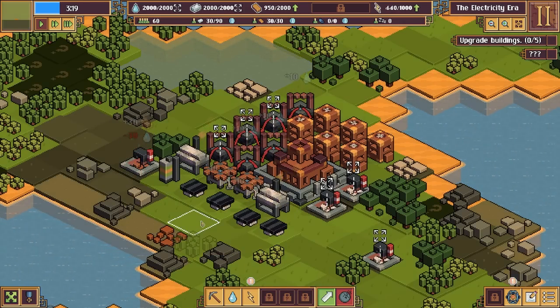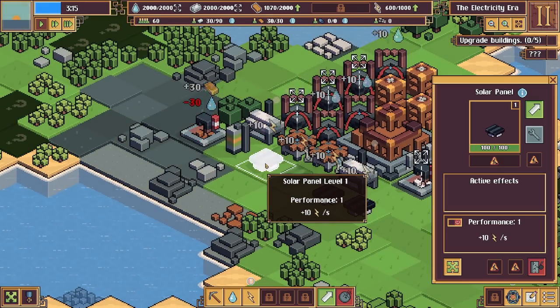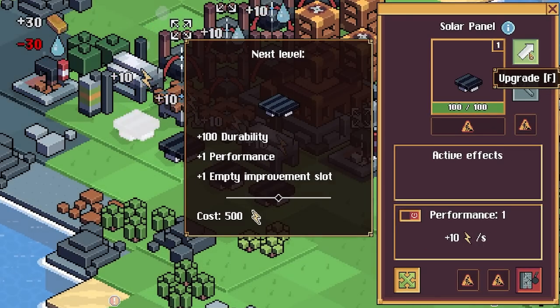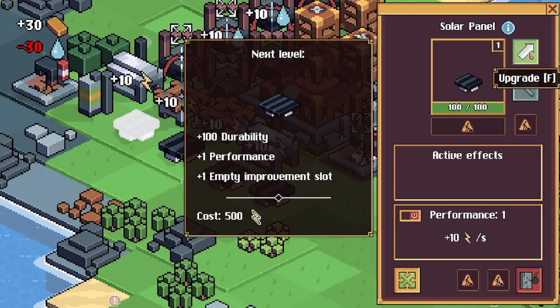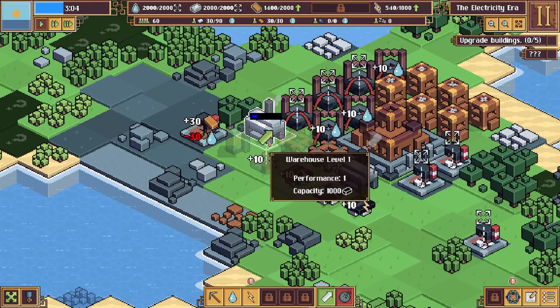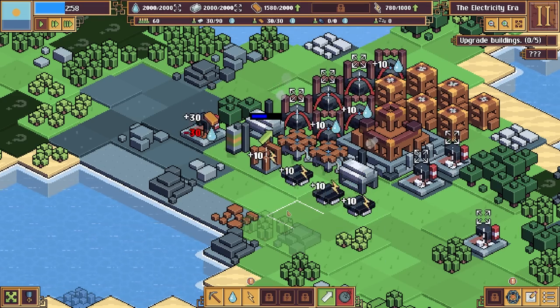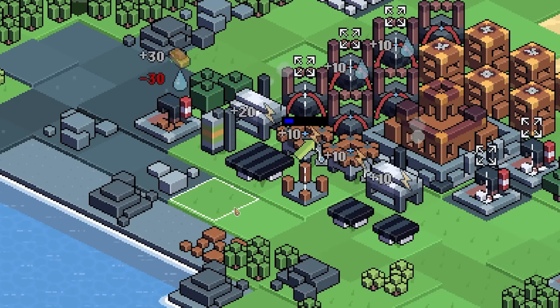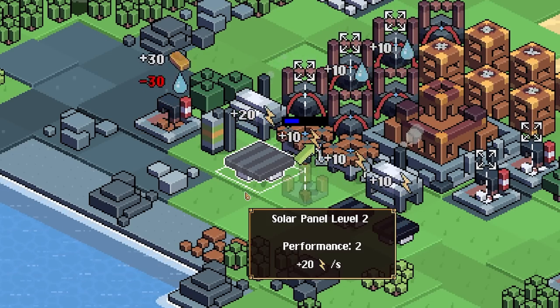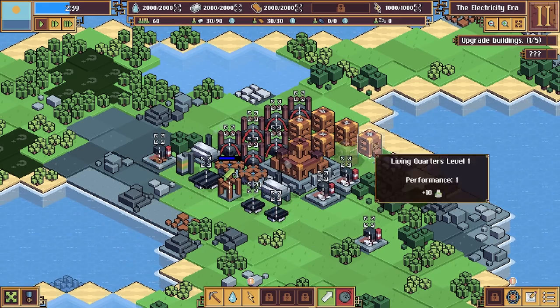To upgrade buildings it costs electricity. If we want to increase electricity production we can click on the solar panel and upgrade it for 500 electricity - it acts as two panels, so whatever it was producing at 10 per second should increase to at least 20. It's done - it's increased to 20 and you can see it's gotten bigger as well.